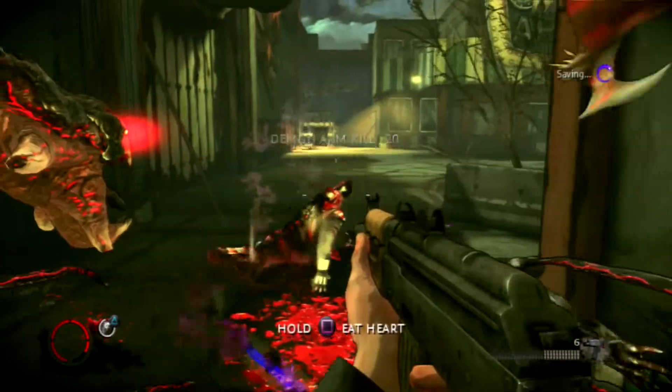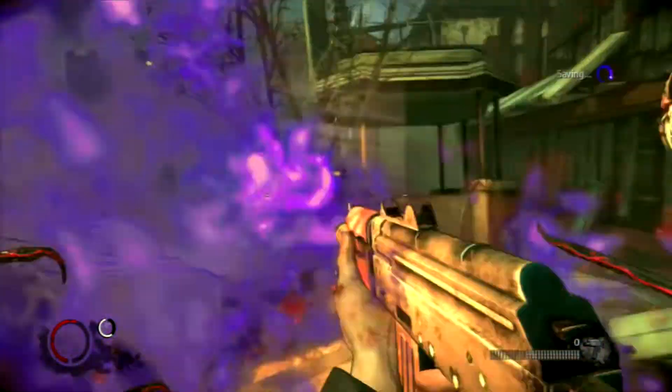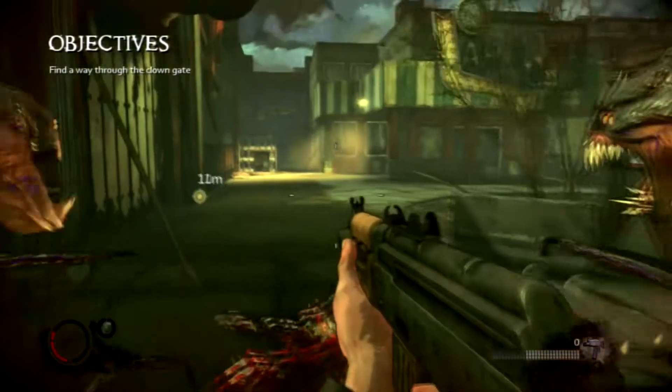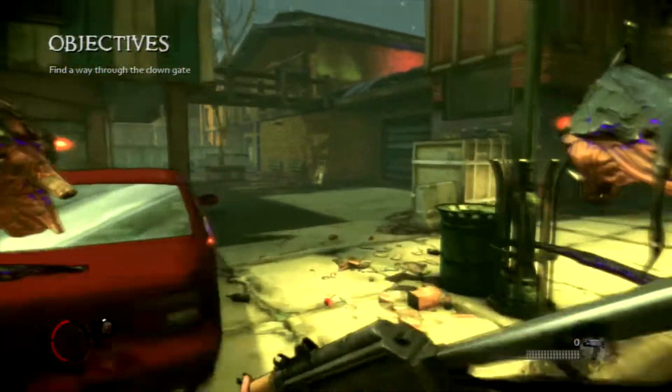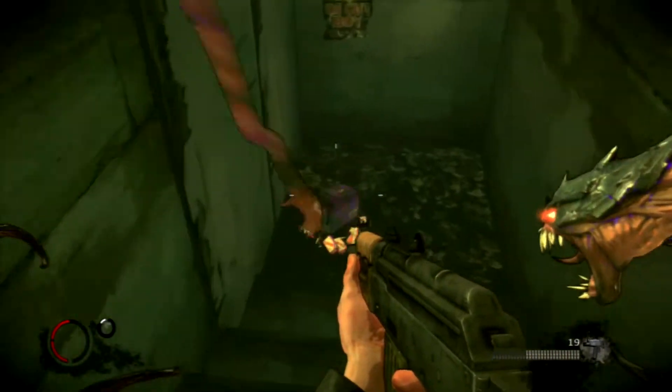Okay, these guys are not whip guys - they just teleport. Funny enough, something actually good against them is your tentacle whip. Because if they get close, just whip them and it'll stop them in their place. That's pretty good advice. But they can't do much anyway, so whatever - just deal with them.